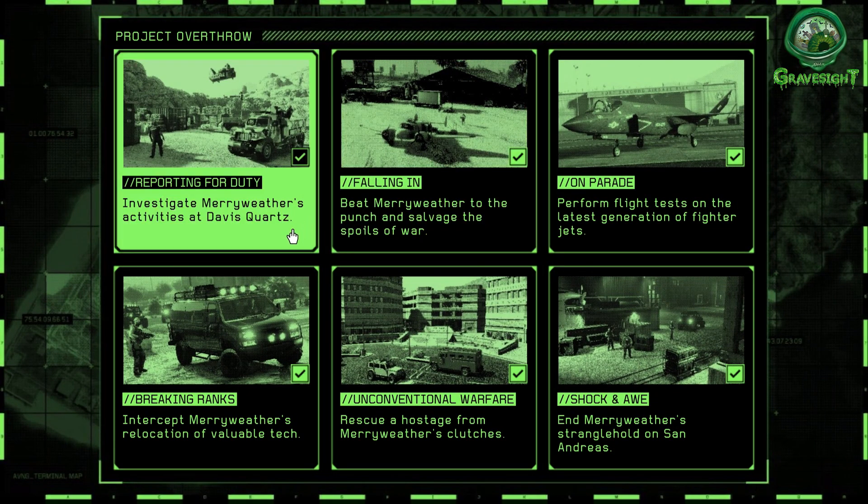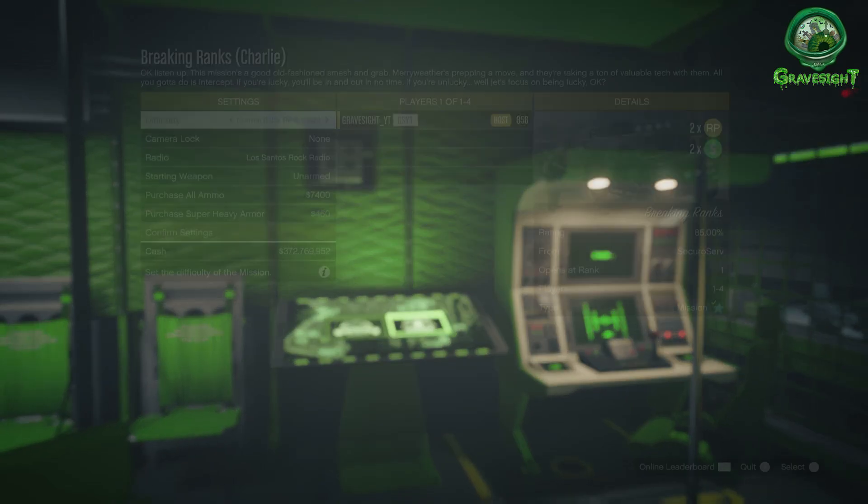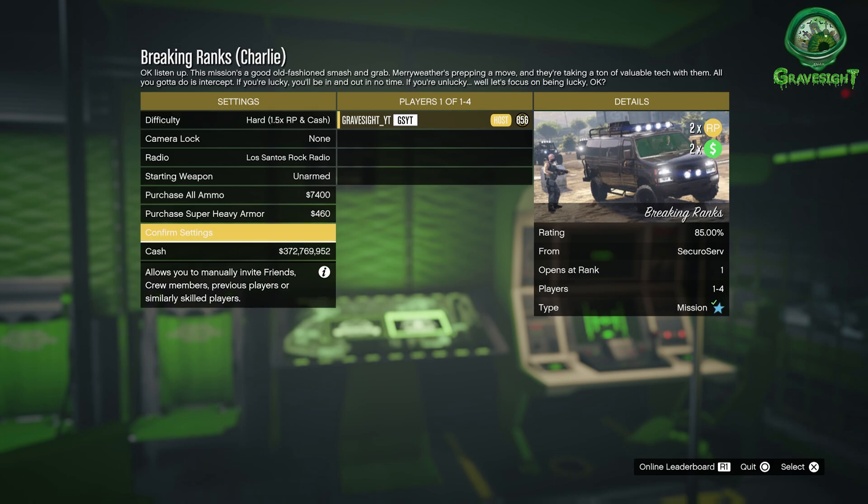We're going to go ahead and click on this, and then the bottom one down here - Breaking Ranks. This is one of the easiest missions you guys can be doing here, and once again it's dishing out double cash and double RP.